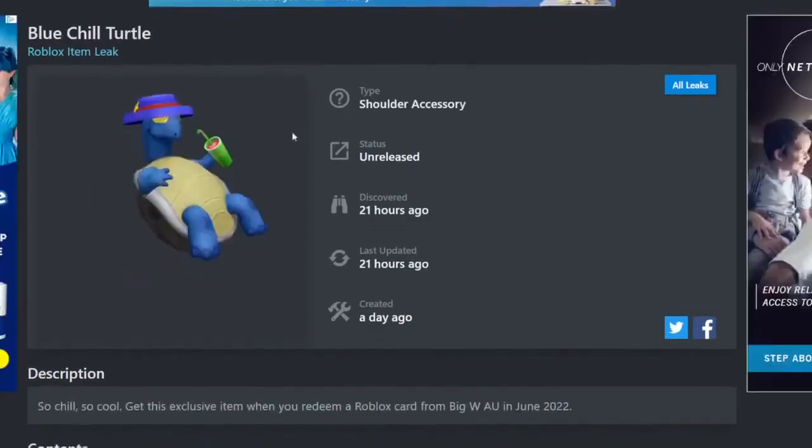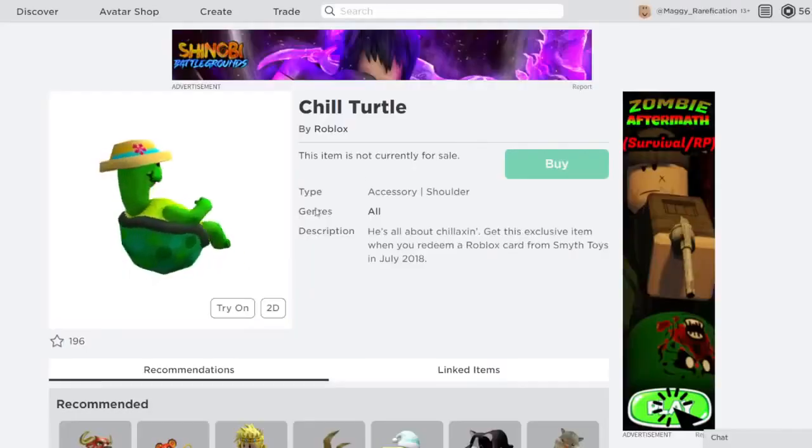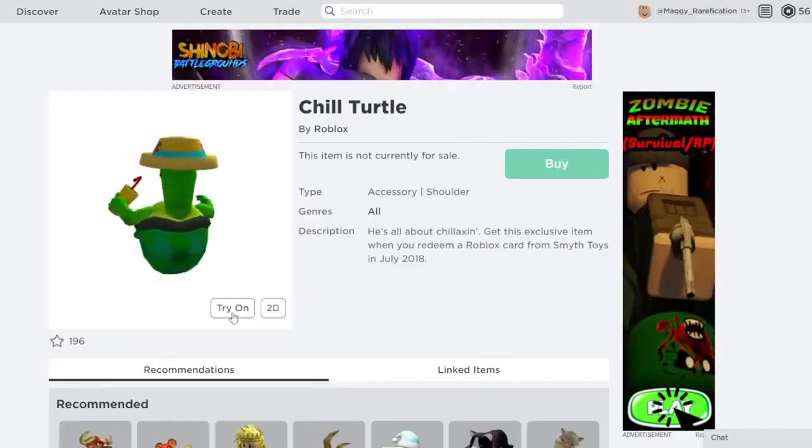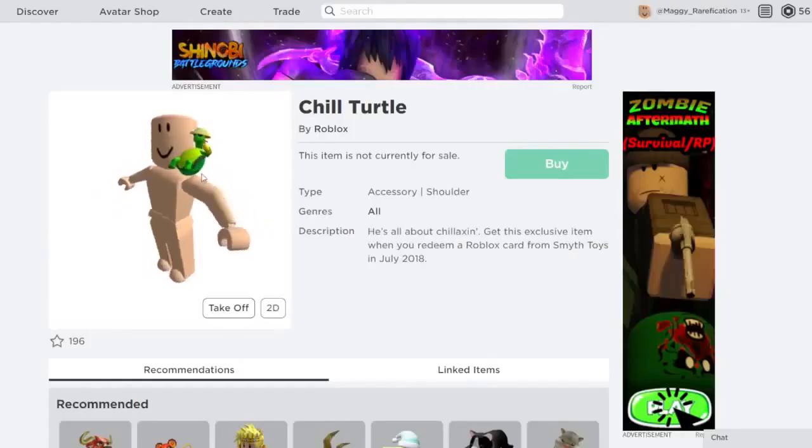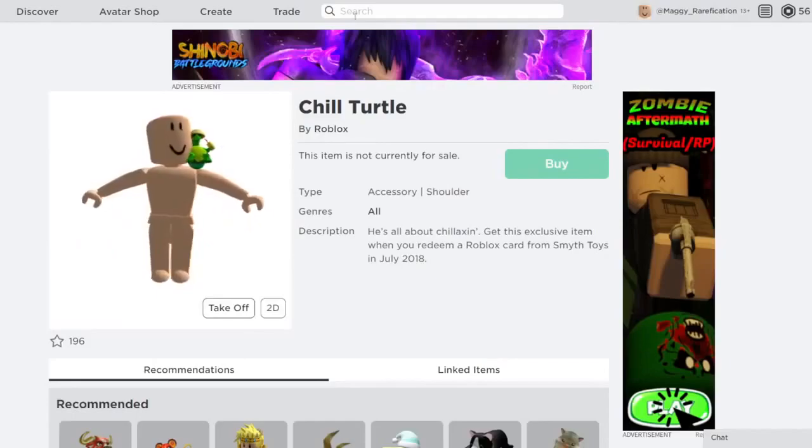Next up is the Blue Chill Turtle. This is a retexture of the Chill Turtle, which is a shoulder accessory that came out four years ago. If you want to get this blue version, you can get it from Big W in Australia. Here's how it would look on a character — it looks pretty nice, definitely a nice little shoulder accessory.